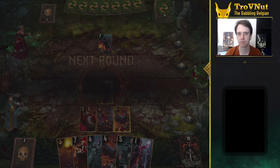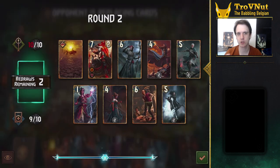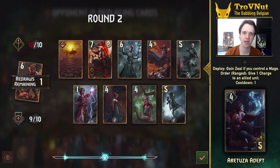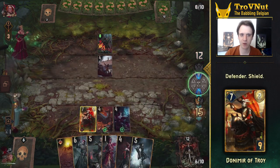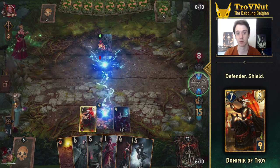Everything depends on the Adept now. If we can draw one we push round 2; if not we wait until round 3. And we actually got one. We set up with Donimir, a Spellweaver, and an Adept, giving us 4 charges on the Spellweaver — enough to take down the second smuggler that appears on the other side of the board.